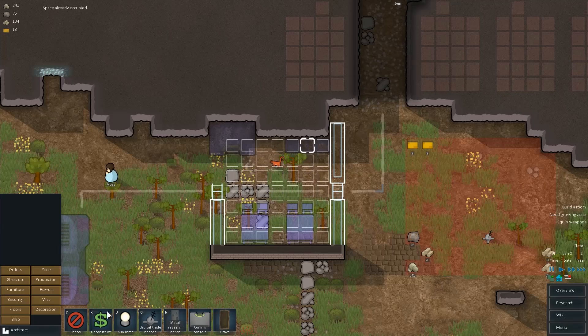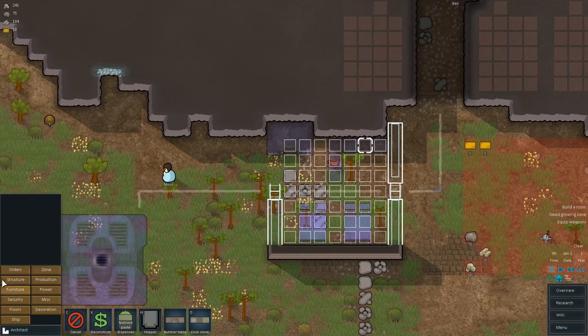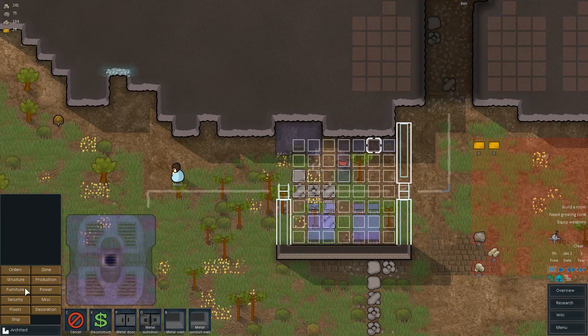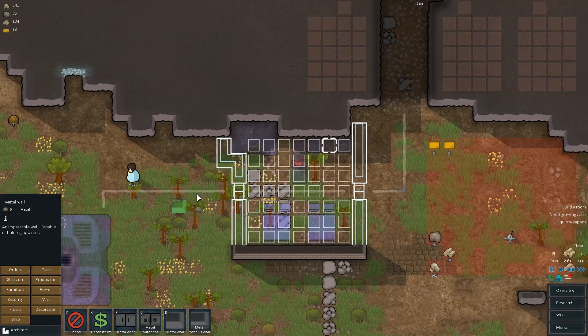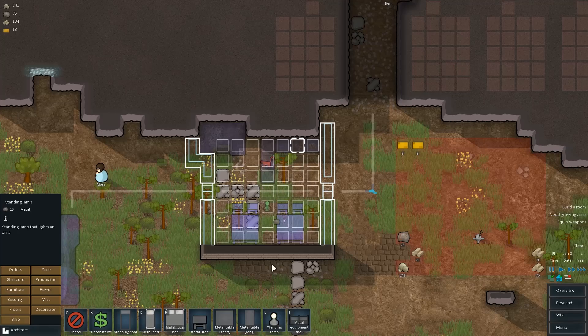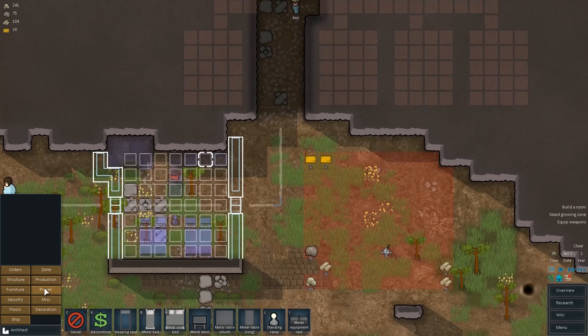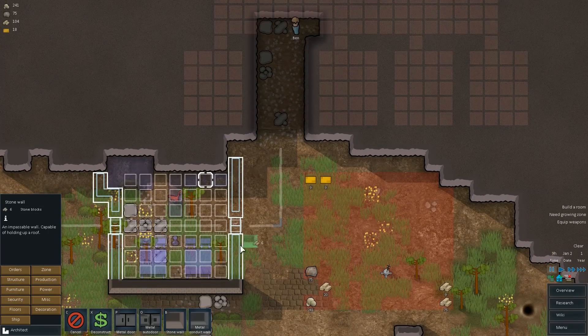So we've got the cook stove there, we still need the butcher table — just right there will be fine. Structure metal — there, perfect-ish. Lamp there will be just fine. Structure — stone block walls there and there, with a nice metal door.